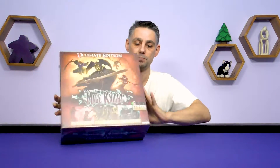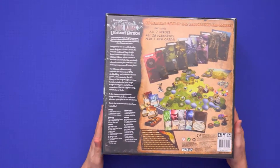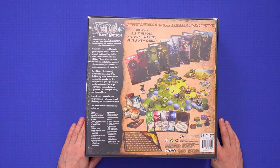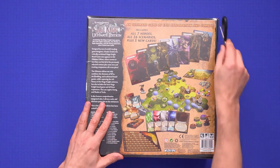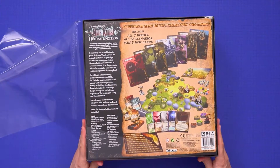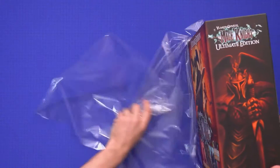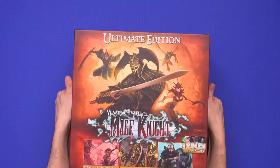So anyway, let's get on with the unboxing — as you can see it's still in shrink. I haven't even looked in this yet and haven't seen any photos of it, so let's have a look. It's a big box with everything in there. Looking at the back: all seven heroes, 26 scenarios, and five new cards. Component-wise, there were issues with some of the expansions because they were printed at different times, but hopefully everything should be the right size. It is my favorite game of all time and I don't play it anywhere near enough.